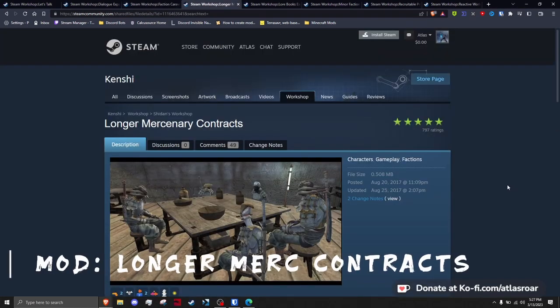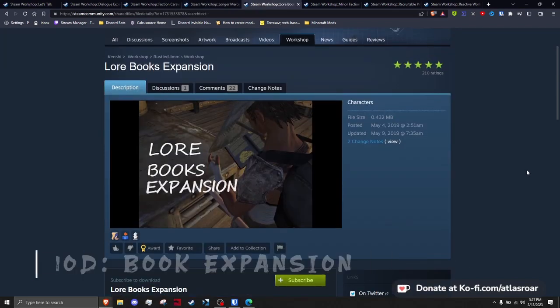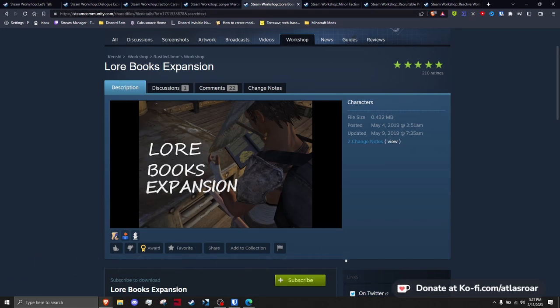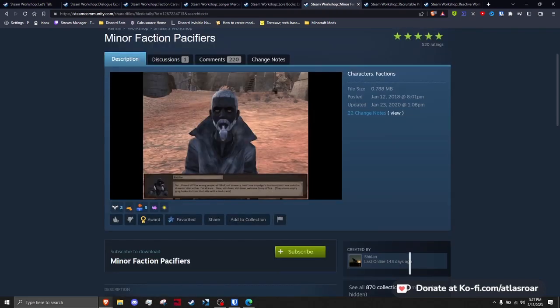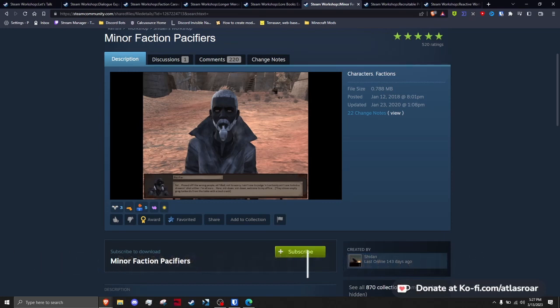Shadan's Longer Merc Contract adds more and longer options to mercenary contracts. Russell Jim's Lore Book Expansion sticks close to vanilla lore, adding more readable books to the game along with missing bounty pages and other readable content. Shadan's Minor Faction Pacifiers expands which factions have a pacifier you can pay off and where — many factions can now have their relations reset when they couldn't previously.